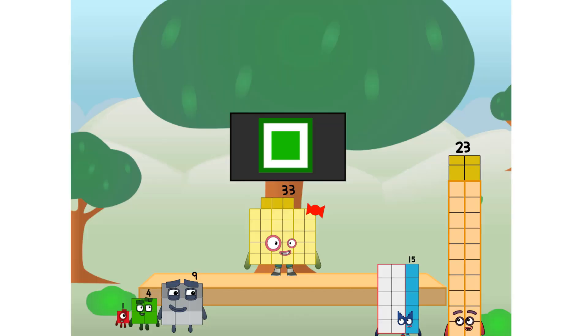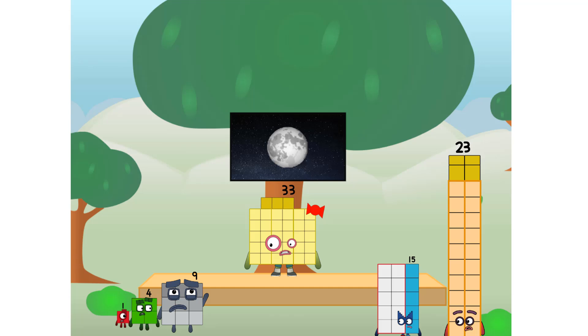Fellow rectangles, ever since one of us fell from the sky, we have been bold explorers. Discovering new lands. Seeking out new friends. Dealing with round things. Round things. Well, I say it's time to tackle the ultimate round thing — the moon. Let's solve the mission of how to put a square on the moon without using rockets or falling apart in tens and threes. Rectangle power only. I'll be test pilot. But how will we get all the way up there?